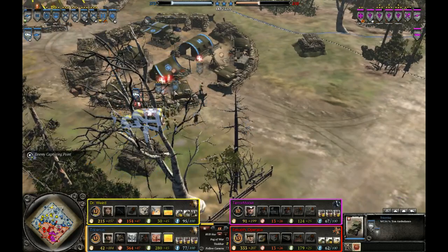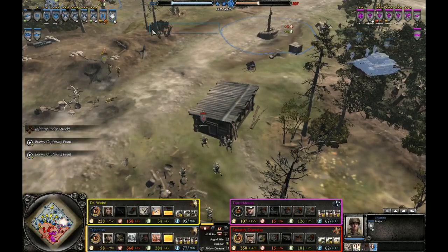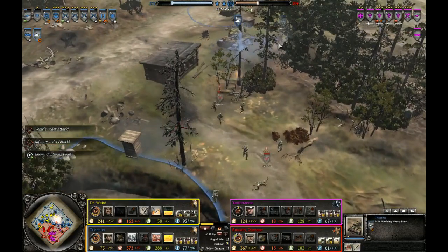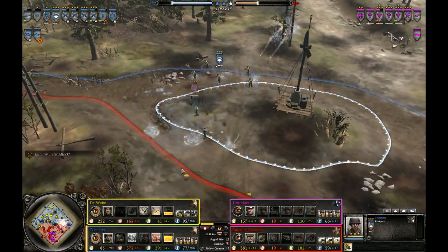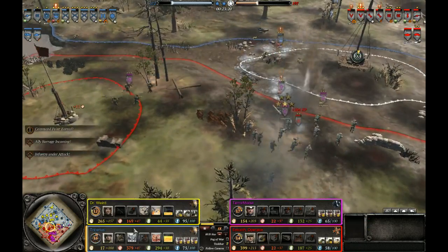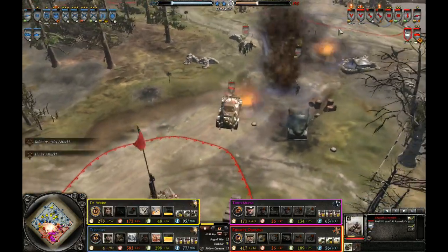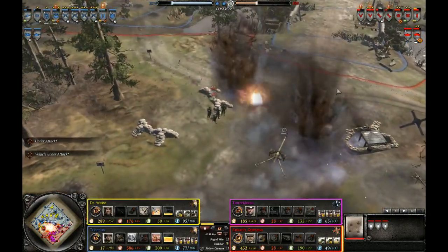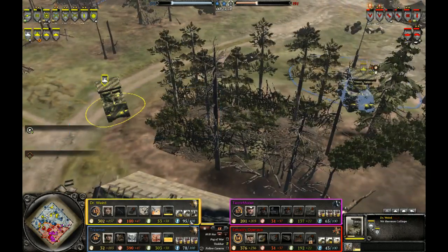Tresarius should be putting his ambulance over here and his retreat point over here, just to make his retreat and getting back into the fight cycle a little bit faster. At this time, what I would really do if I was Paz is go for a Jackson — because they really need some kind of long range AT. All this stuff should really be repositioned. They can't see it, but they know that a lot of stuff is over here.